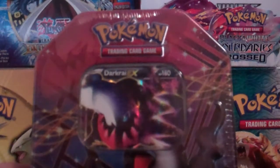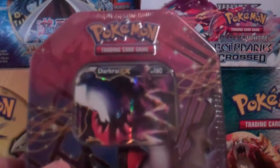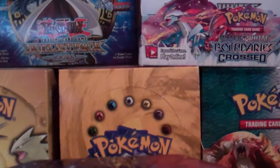Hey YouTube, this is Iron Knuckle 229, and I have a Dark Rye EX tin for you today. I hope to get some awesome pulls for you guys today, and this tin comes with four packs, an EX promo card, and an online code card. So let's get this open.